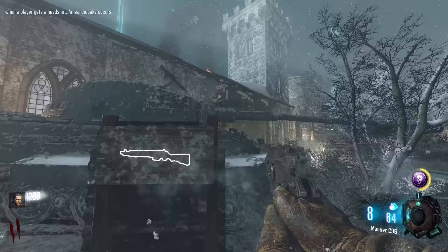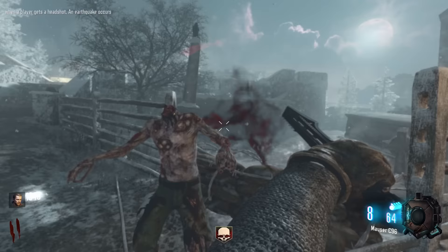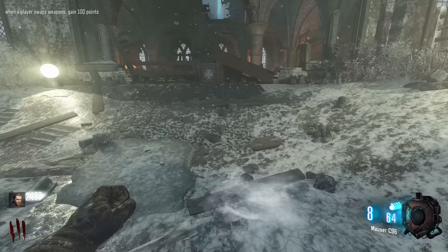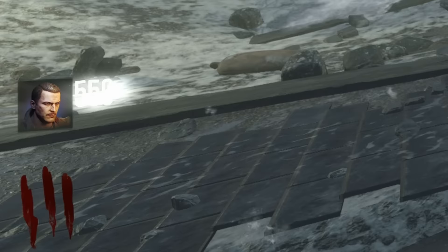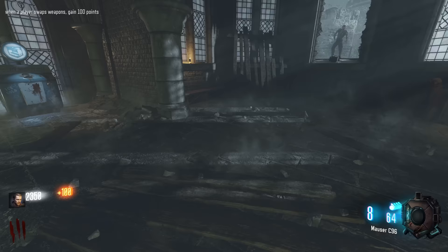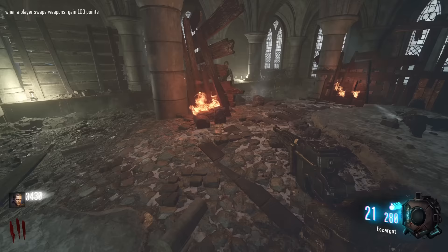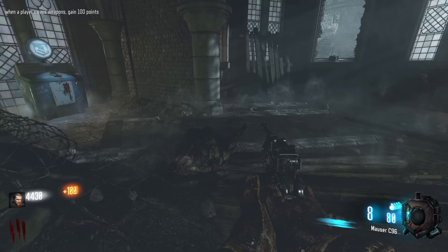Derizendrak 2.0. Spawn in the next insta-kill because we might as well. This map has to be literally one of the best of the year so far. When a player swaps weapons, gain 100 points. So we want to go ahead and buy the escargo, because yeah, we can just keep on getting points. We want to get enough points to open up the entire map, more or less.